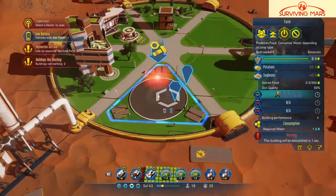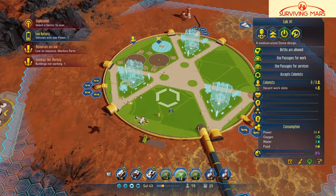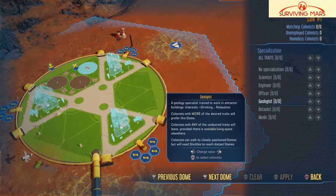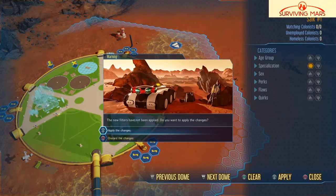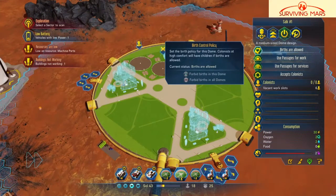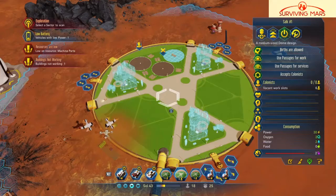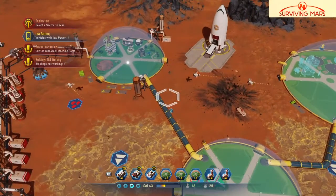This one is gonna prefer specialization — botanist — over everything else. Applied changes. Accepting birth, passages for work yes, passages for services yes.